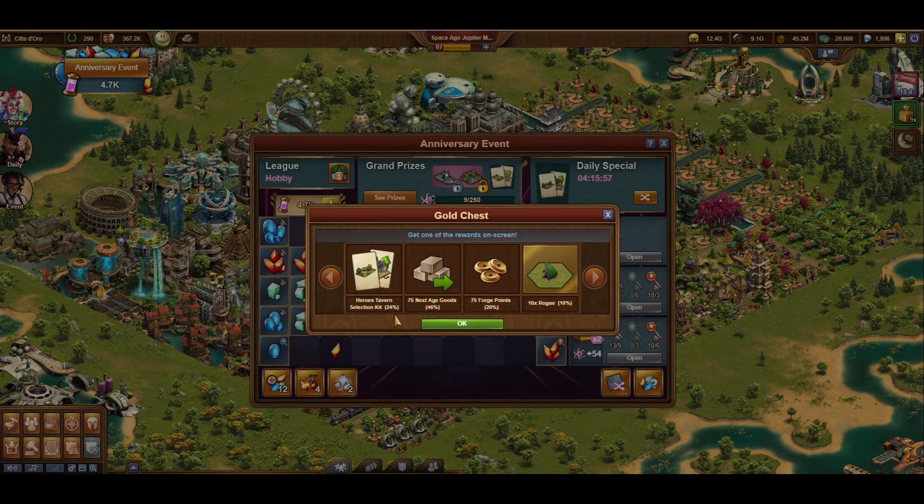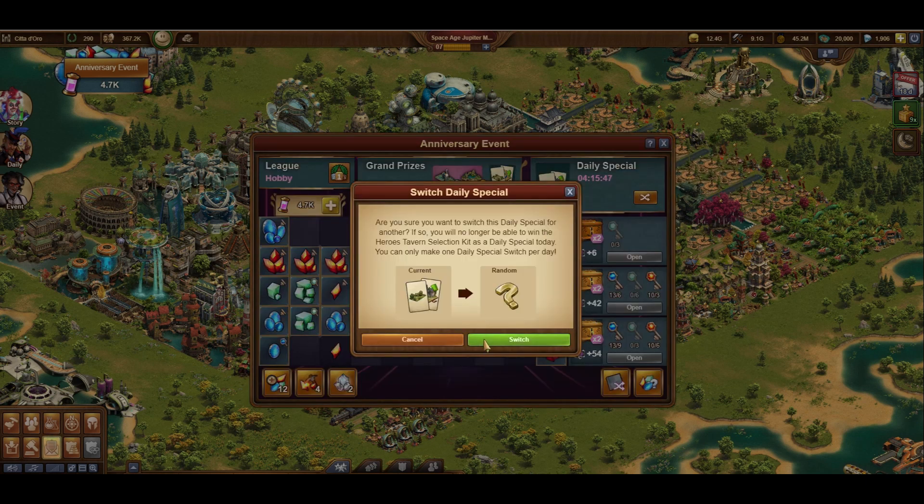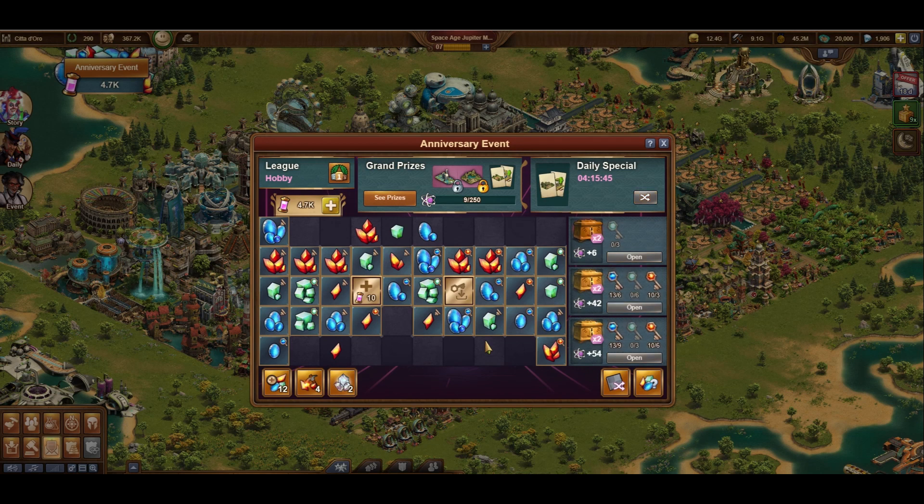With enough different colored keys I can choose my prize chest. Among other things the prize chest can reward the daily special shown here in the top right. If you don't like the daily special you can switch it out once per day. By submitting pieces you also earn points for grand prizes shown on this page.